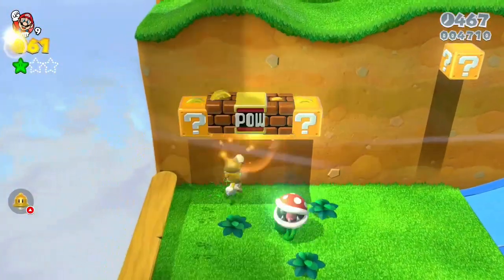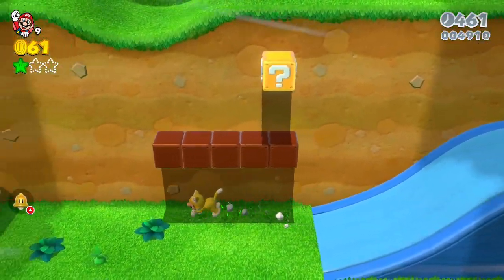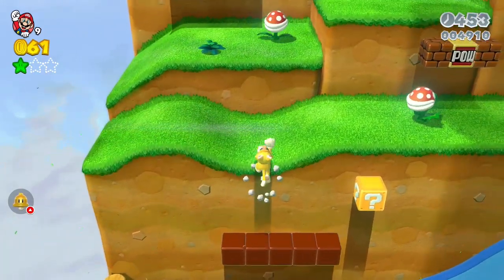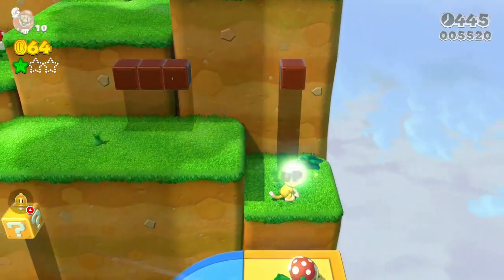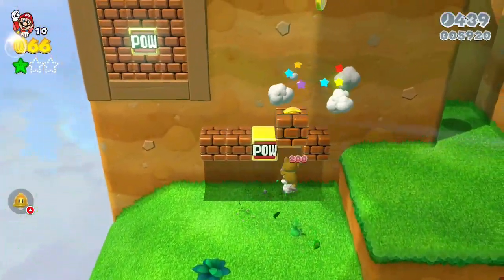Just run up here and try to hit this power block — it'll open up a lot of stuff, hit everything, and kill the plant as well. I am not great at knowing the names of all the Mario guys. Like I know the little plants have a name. This is a 1-up right here, that little box.